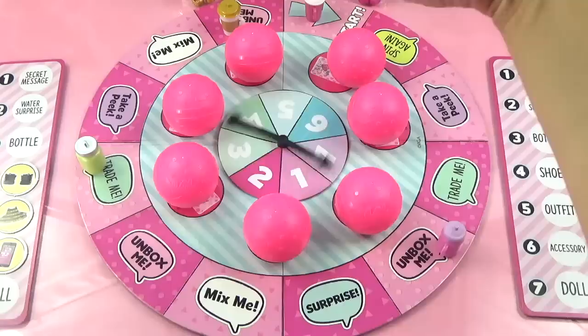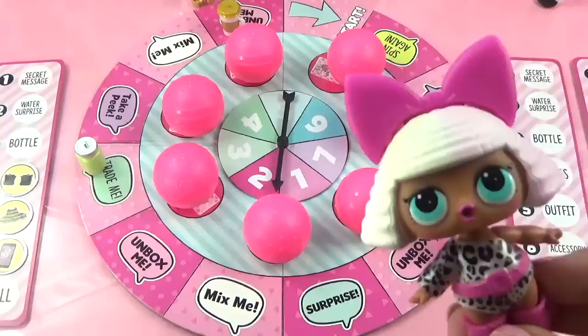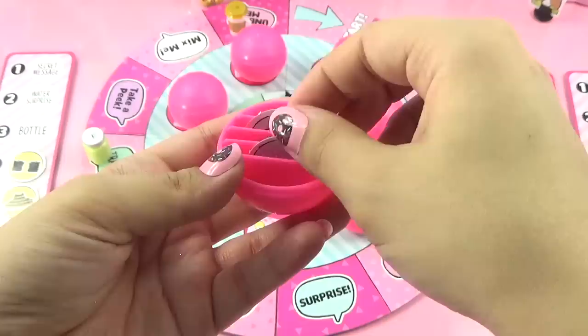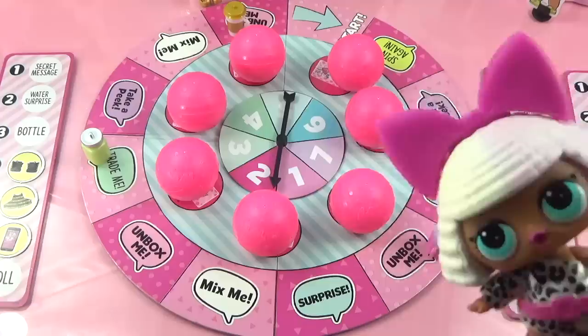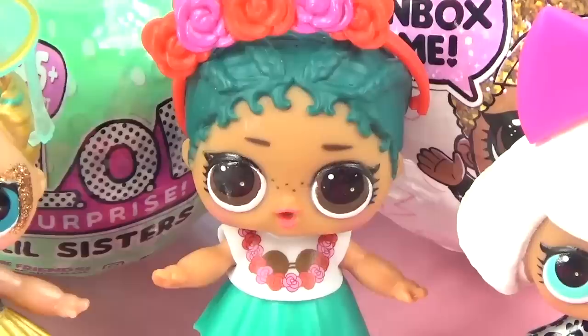Diva spins two and lands on 'Take a Peek' - no touchy touchy, only looky looky. She peeks at a chosen ball and finds tokens that don't match her pink color. She didn't miss out on any of her own tokens, but wishes she could find a ball with pink tokens so she could keep her eye on it - unless someone lands on Mix Me and scrambles everything again!